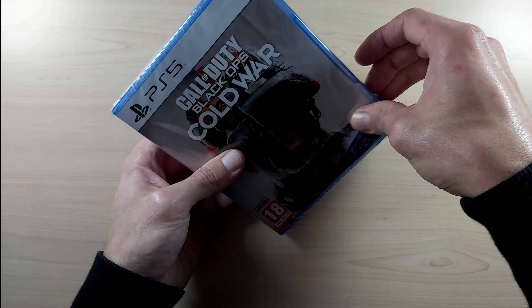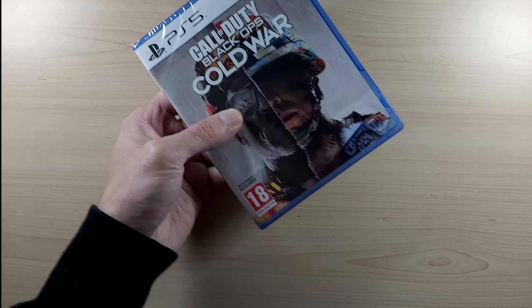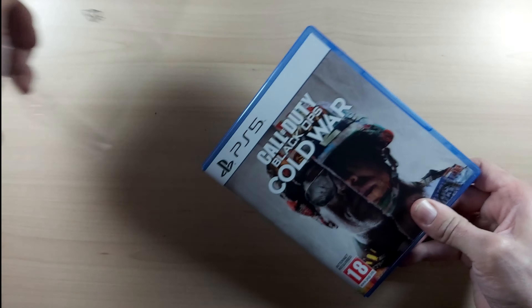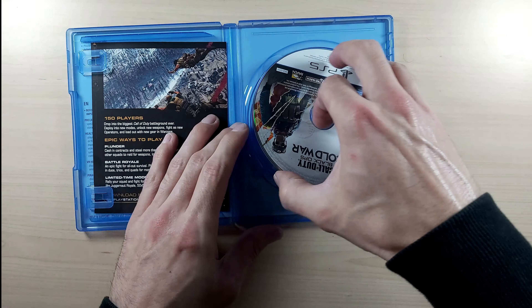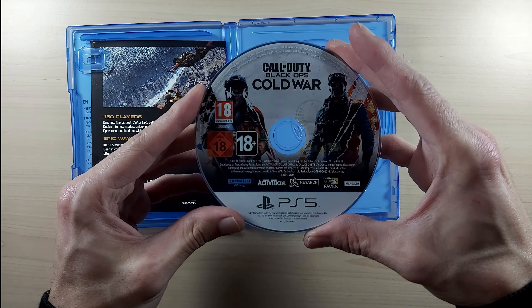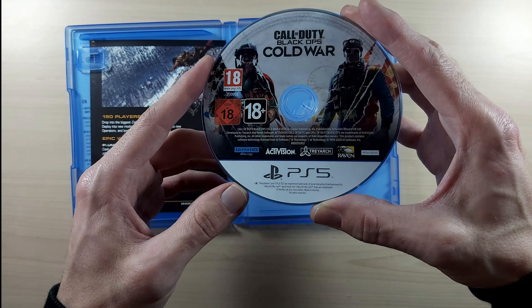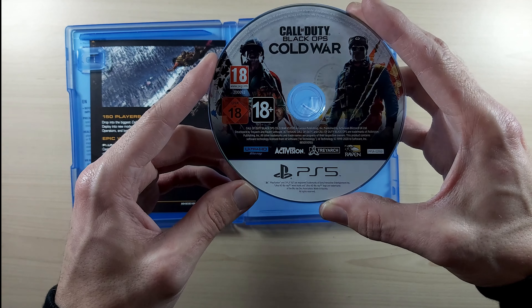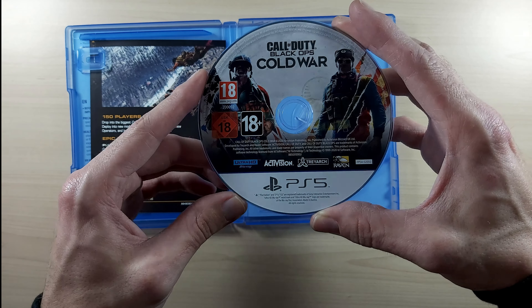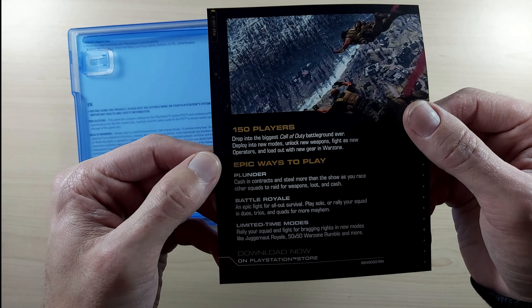Voila — so we do get the disc right here. This is the Call of Duty Black Ops Cold War disc, nice artwork on it. I do love this white border at the bottom of the PS5 and the PlayStation logo, all in black — this does look really really clean. We have some information over here as well.